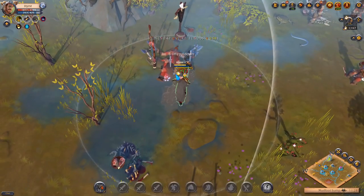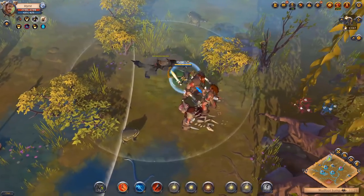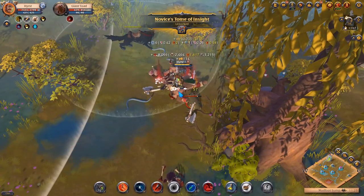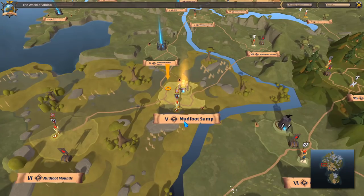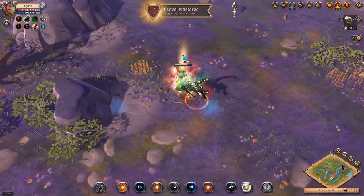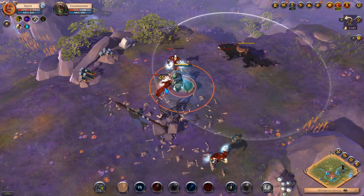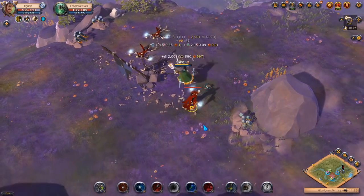Always try to keep your mount near you because if someone wants to approach and kill you, you can just get on your mount and run away quickly. Also if you don't have your mount nearby you can just use your boots if you are low. When it comes to the combo, just use your Q and your W. When you use your Q you gain stacks so your damage is higher. Your W also deals a lot of damage, so when you are fighting 2 mobs at the same time your W hits really hard.